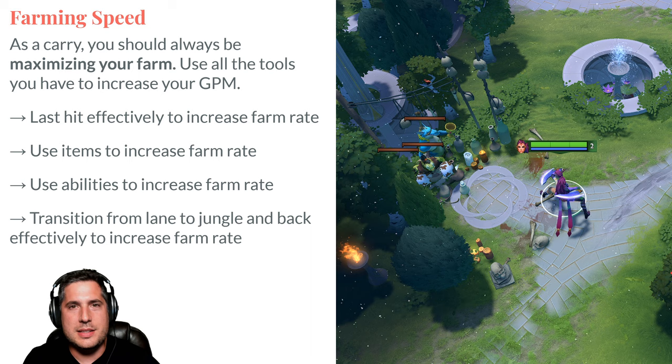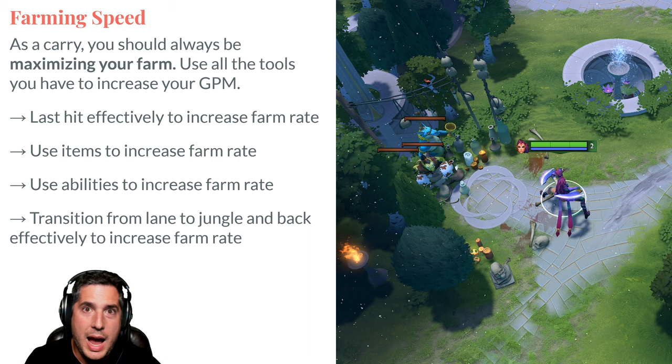Farming speed is the single most important differentiator between low-rank players and high-rank players. As a carry, you always want to be maximizing your farm — always getting more gold faster. GPM, gold per minute, is the most important metric for you by far if you're going to be carrying at positions 1, 2, or even 3.